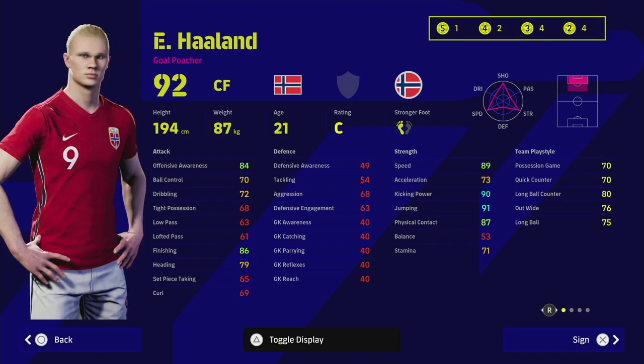When we look at Haaland's profile, he's got unbelievable stats straight off the bat — 90 kicking power, 91 jump, 86 finishing, and 84 offensive awareness. But here's where the problem comes with Haaland and cards like this: tall, good-in-the-air strikers.